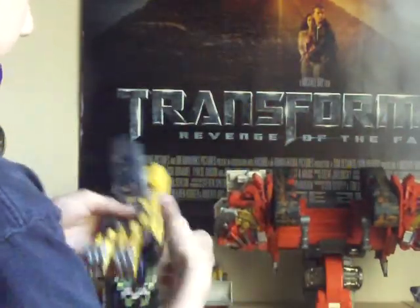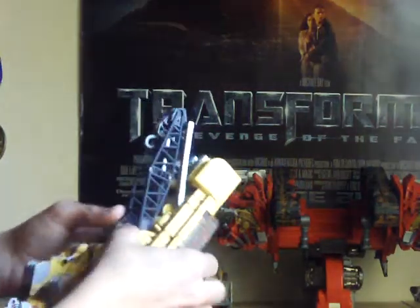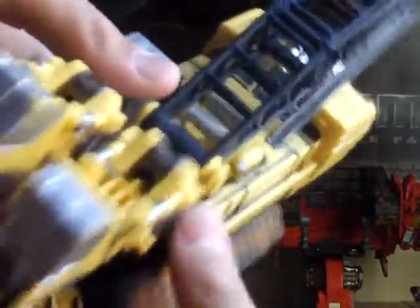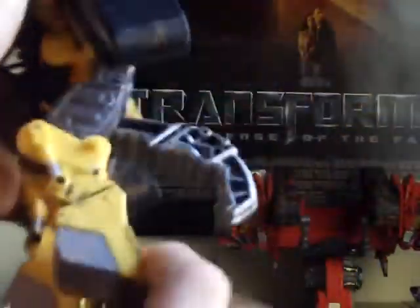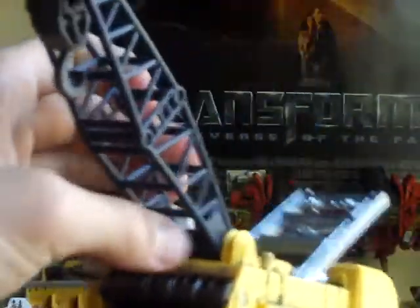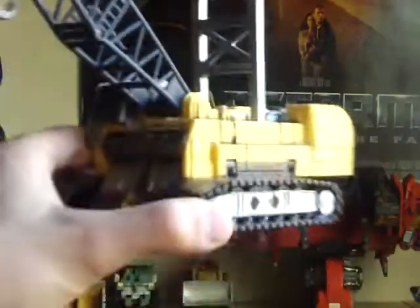Let's start off with Hightower. I'm going to go ahead and take the treads, separate them out, push this in, finger right there, and this comes in — there's a little peg right there that fits in the little hole right there. Peg that in, bring forward the crane, unhook that, lift that up, and there you have Hightower.